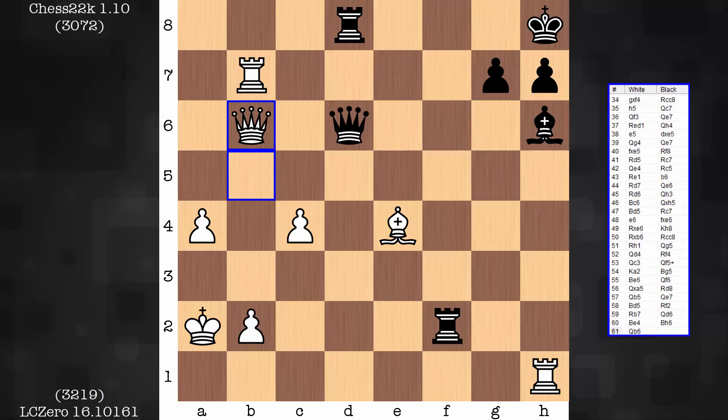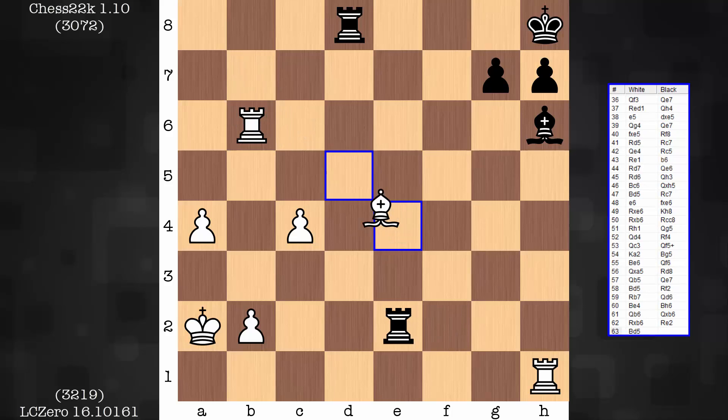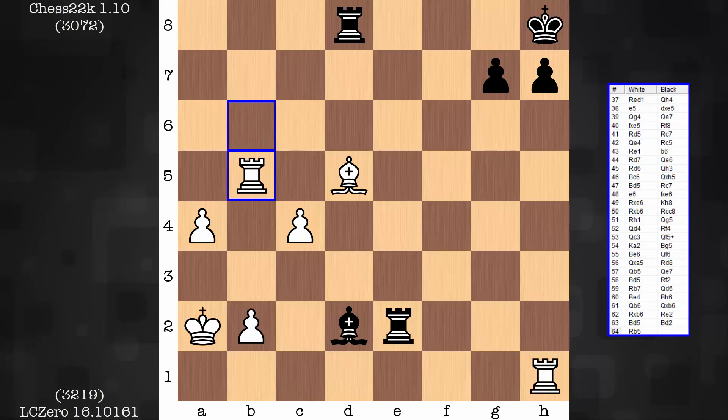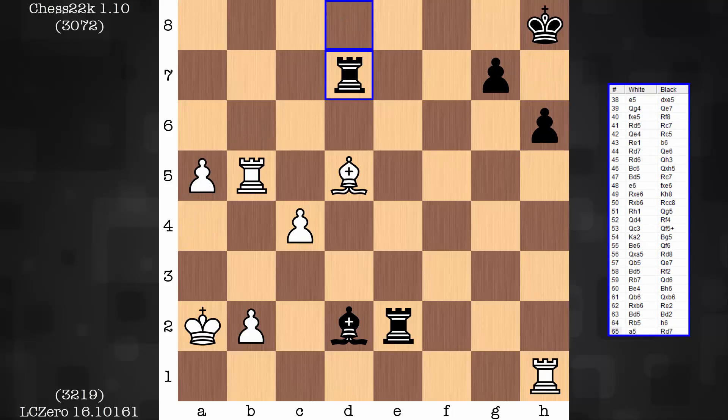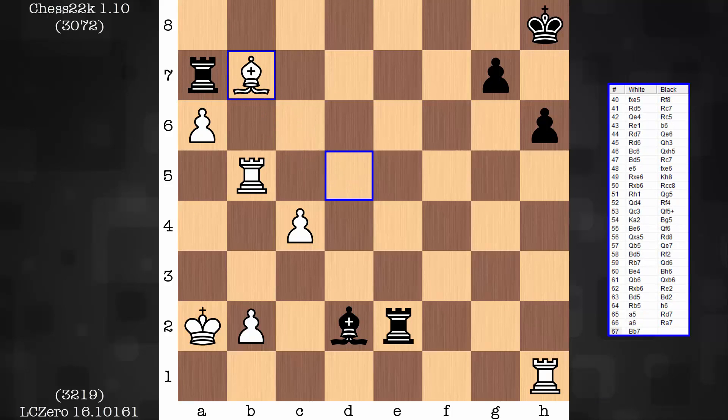Queens are off. And it's simple from here — just advance the passed pawns, get some security for the pieces. And there goes the a pawn. It is fast. Nice little move to be familiar with.